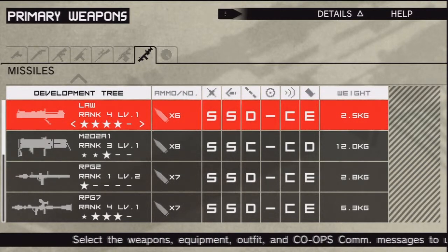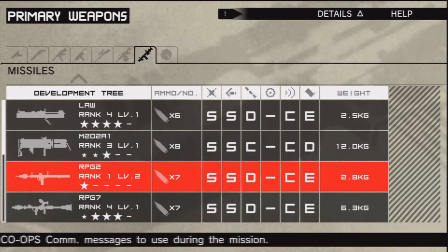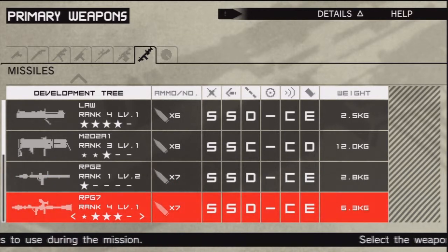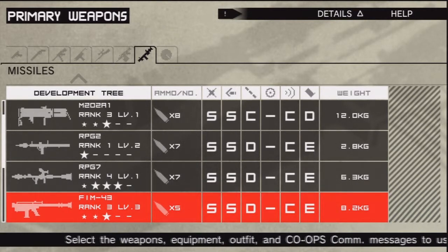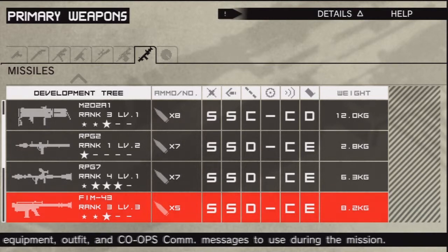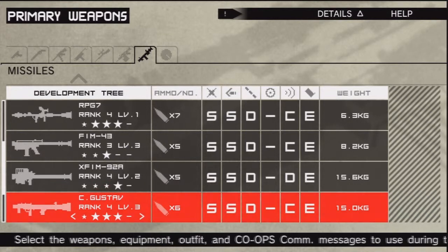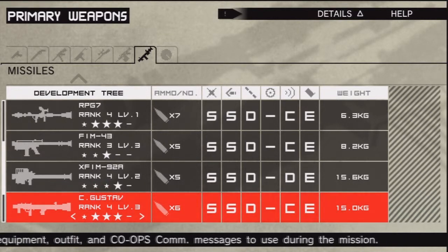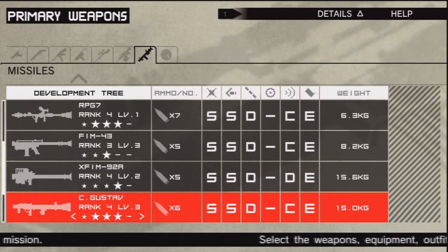Obviously you also need a rocket launcher. At this point you probably still have a weak LAW, but if you have the RPG-2 available you may want to use that, or even better the RPG-7 — the RPG-7 does its job very, very well. You could use the pre-stinger missile, but it's not really worth it because you're aiming at practically one thing that isn't moving around much. There's also the FIM-92 Stinger, which is actually the stinger from MGS1. If you have the Gustav unlocked at even a low rank — I think rank two — you may want to use it because it's quick, powerful, and destructive.